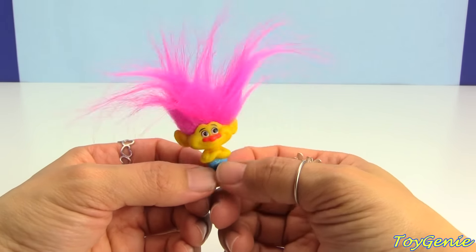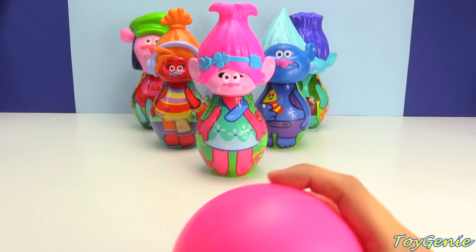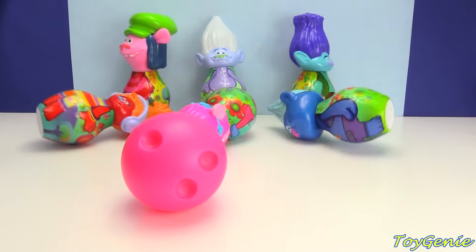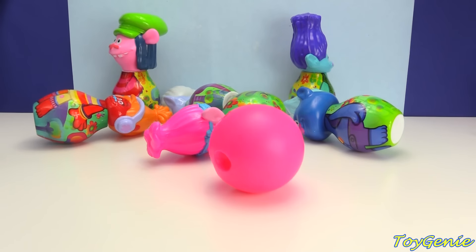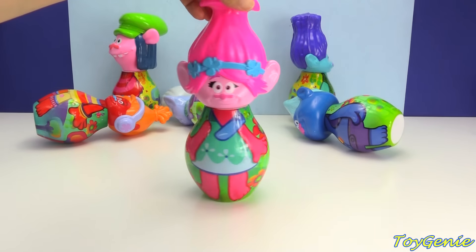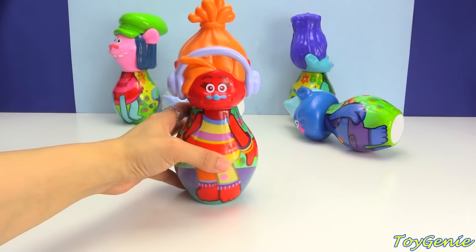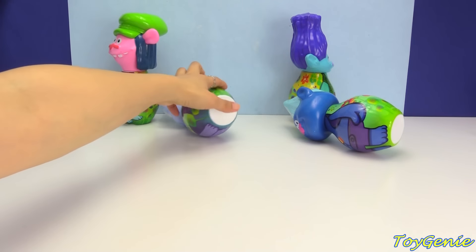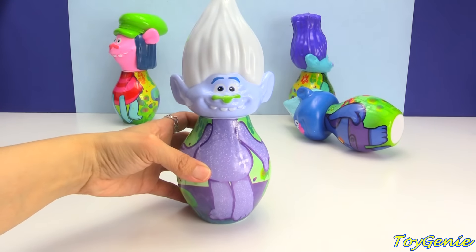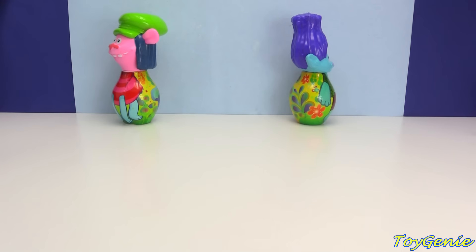Let's play another round of bowling. I'm going to try really, really hard this time and hope that I can get a strike. Let's throw the ball really, really hard. Oh, almost - we got four. We got Poppy, and DJ, and Guy Diamond, and Biggie and Mr. Dinkles. The next shot's going to be a split - that's going to be super hard.